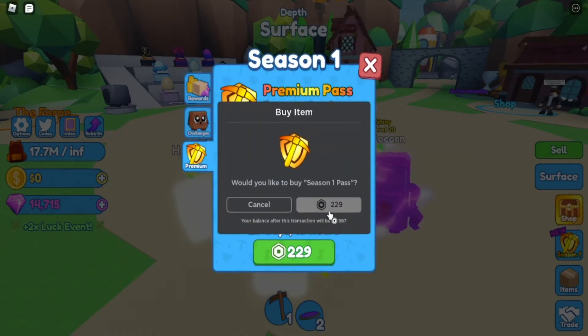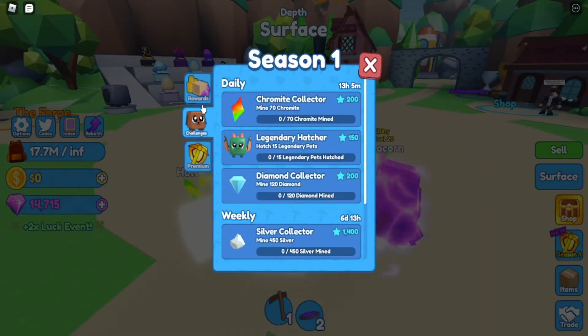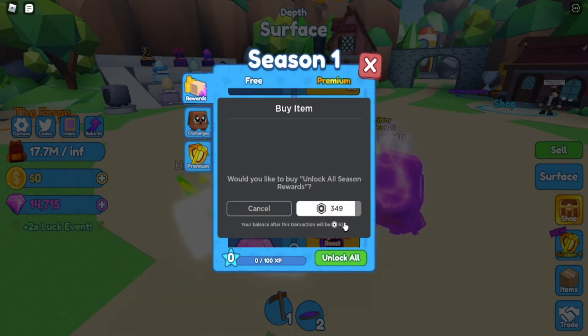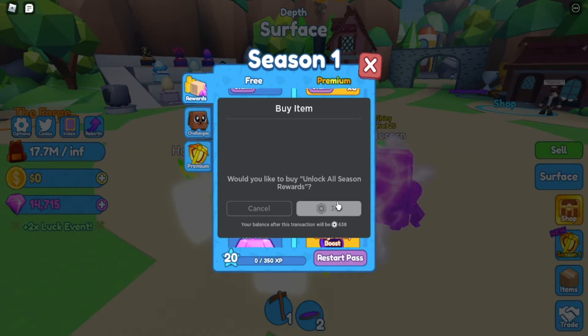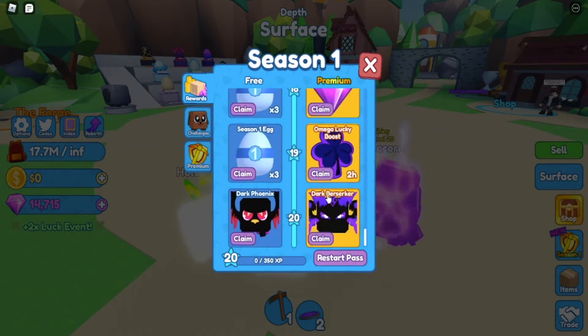I'm gonna buy the season one pass. It's 220 — actually that's not that expensive, that was pretty easy. Okay, we now have that. To unlock all of it? 349?! I just unlocked the entire season pass.